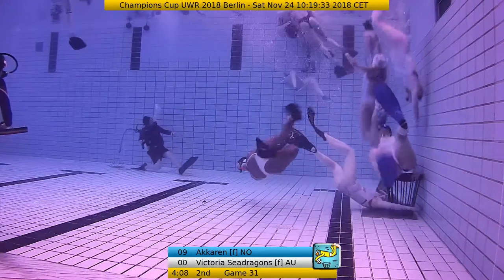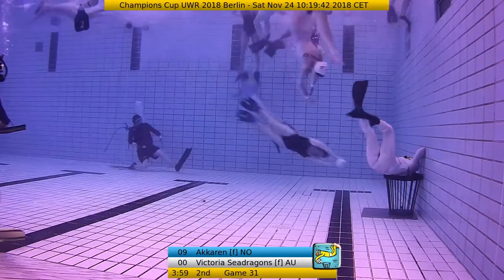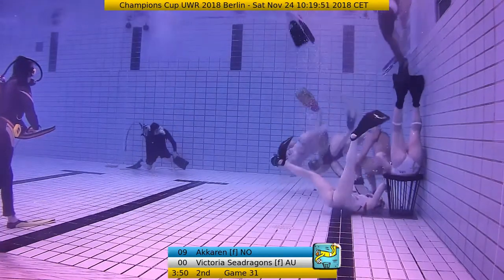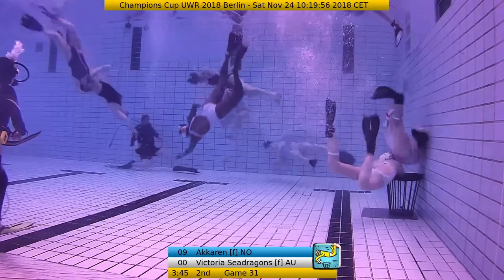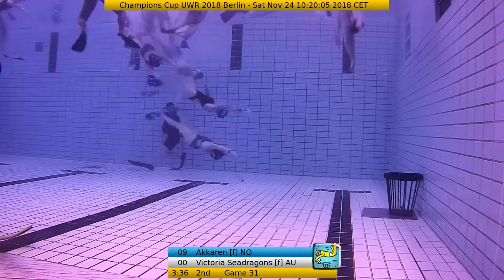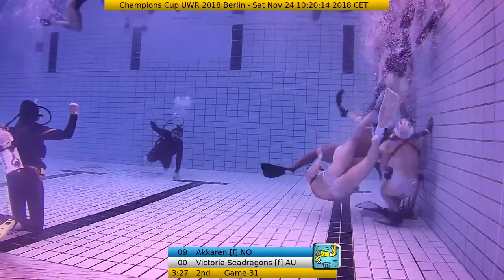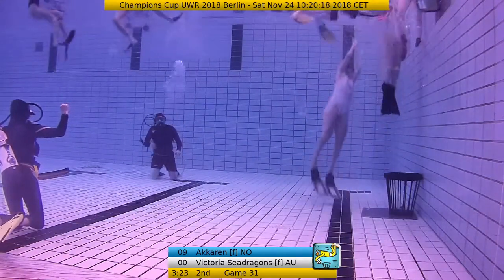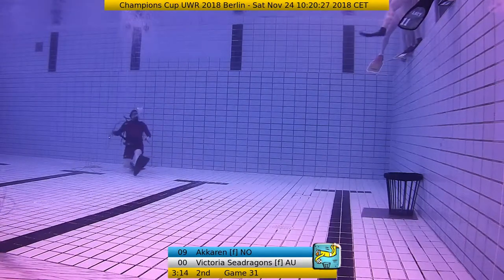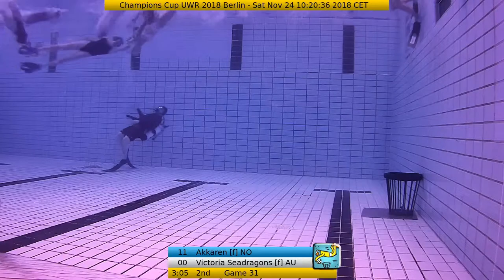That was a really good read of the ball — Yvette from the Sea Dragons almost did a great intercept just then. What I see — the first attack is not always successful from Norway. There's a solid defense and the goalkeeper is not so easy to defeat. The Australian girls definitely got really good wrestle in them. There was a goalie swap. When you have three Norwegians under your basket it's difficult. It's now 10-0 for Akaren against the Victoria Sea Dragons.